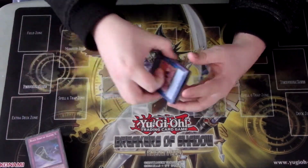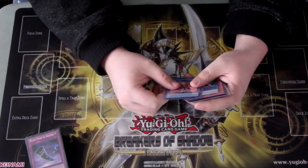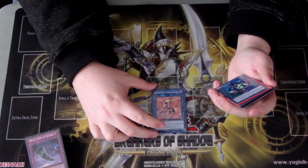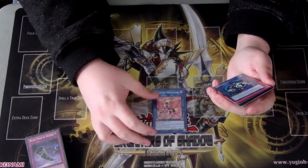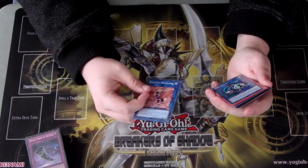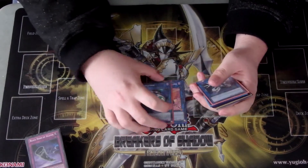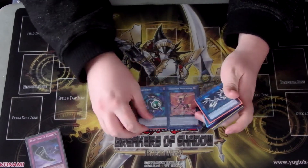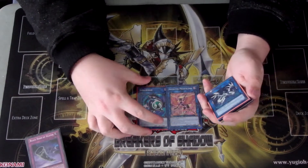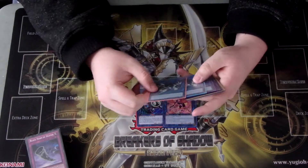Now on to the extra deck, which is still not completely set in stone. There's one copy of Inzektor Picofalena - really good card, I'm thinking about bumping it to two in the deck, just for a potential late game getting some of your resources back. One copy of Link Karibo, which is the only Link 1 in the deck, for getting an extra Link with your Inzektor Firefly.